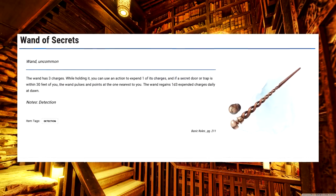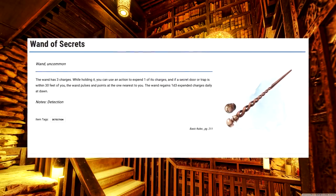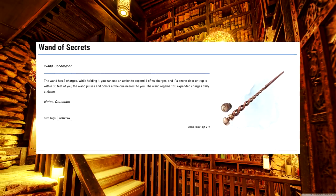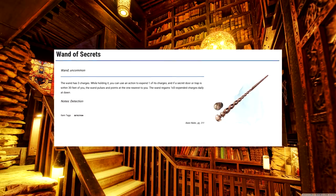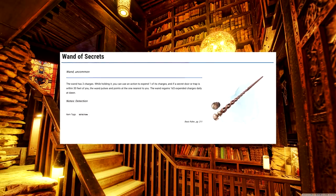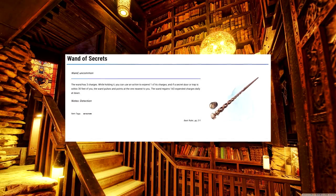Wand of Secrets. This one isn't as useful as just bumping up your perception or investigation, but those can still fail. However, in order for this wand to work, you already have to have some idea that there might be something worth finding, or else you just wouldn't use the wand in the first place. So maybe rolling would be better, since there's no limit on that?